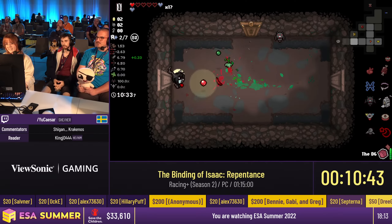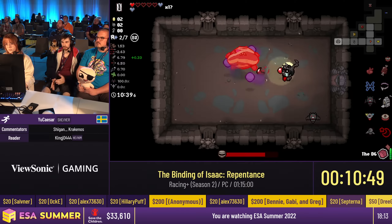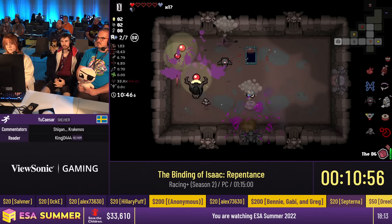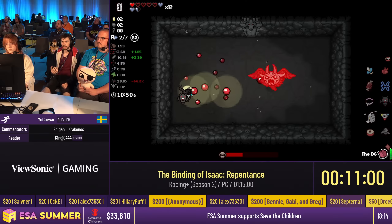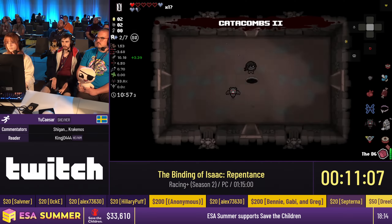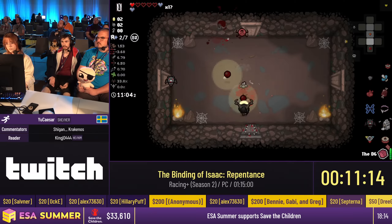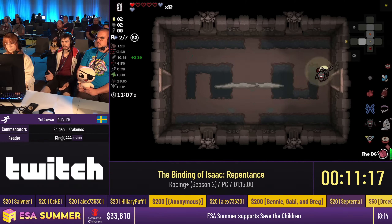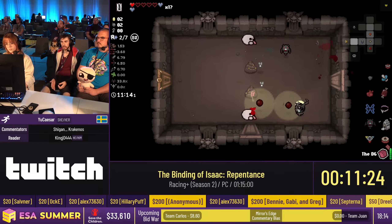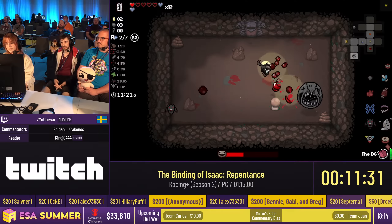One change in Repentance: you can see Caesar going to a curse room. Before in Afterbirth+, if you lost a red heart, you'd lose your Devil Deal chance. Now that's not the case in Repentance. She's going to the curse room to keep the Devil Deal. It's luck-based — there's a 36% chance she gets a Devil Deal here. But she doesn't want to get it, because if she skips this one, she's guaranteed the next one — she got teleported to the Devil Deal via the red chest in the curse room.